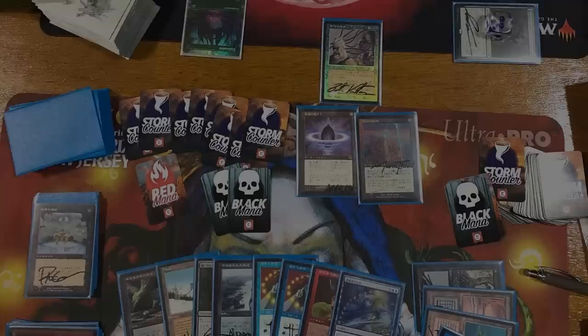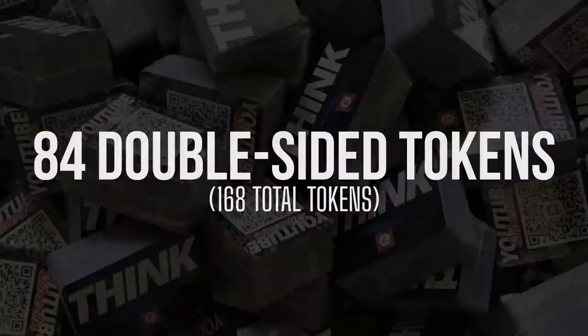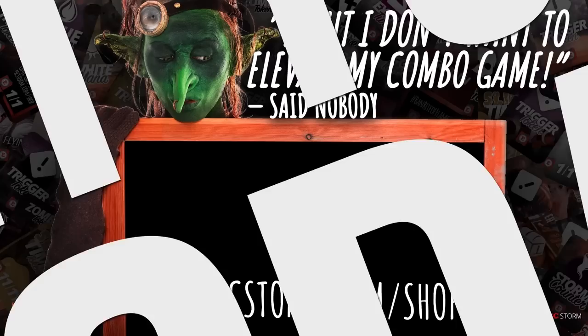Looking to make playing your favorite combo deck much easier? Look no further than the Epic Storm Mini Token Combo Pack, available at theepicstorm.com/shop for $14.99. This combo token pack comes with 84 double-sided tokens including classic storm and mana tokens as well as fan favorites such as goblins, squirrels, and Slime tokens. We've expanded this pack to cover a variety of formats — stop by theepicstorm.com/shop and elevate your combo game.